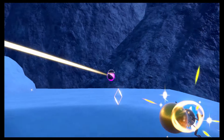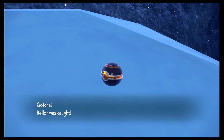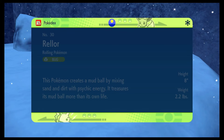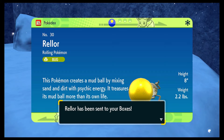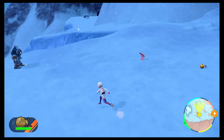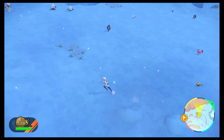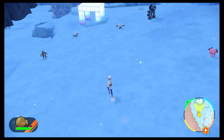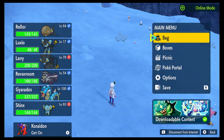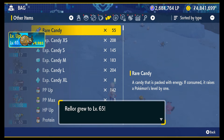If you want to get the full Shiny line for Rellor, make sure to go get a second one — this is the best time. Rabsca does have a weird way to evolve from Rellor: you will need it to follow you around for 1,000 steps in the Let's Go function. You'll just have to run in circles. There's no indicator, which is quite annoying — I probably wasted three or four Rare Candies. Just use one Rare Candy after you think you've hit 1,000 steps and you will see it evolve into a really nice Shiny — one of the coolest Shinies in the game for the new Pokémon.